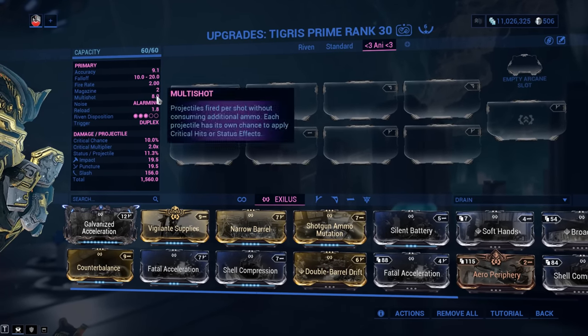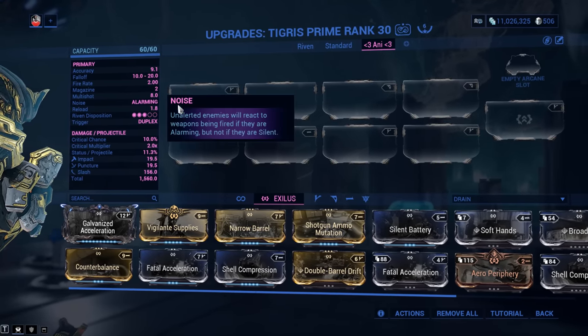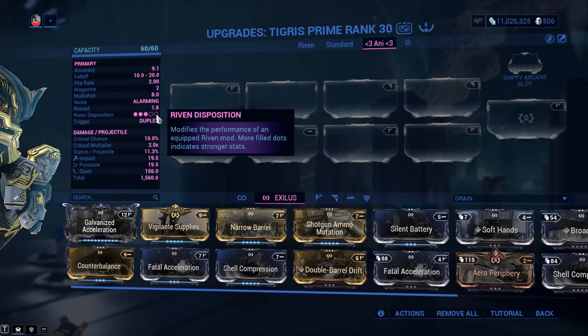The fire rate is 2, magazine of 2, multi-shot of 8 by default — that means 8 pellets out of a single slug, which is absolutely fantastic. Reload is 1.8, which might seem quick but isn't, because it's just 2 shells — so it's a tad lengthy for 2 shells. Riven Disposition is 3 out of 5.